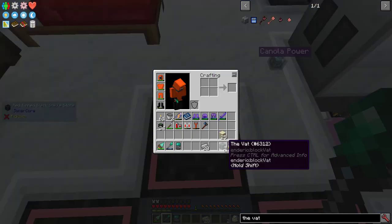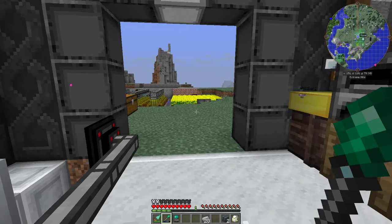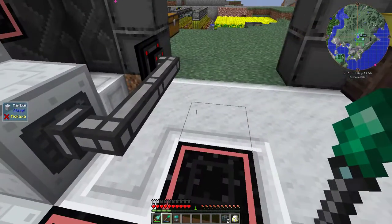I'm going to power it with rocket fuel. I've been doing some testing, and I managed to figure out how much gunpowder, redstone, sugar, and potatoes I need per minute or so. In order to get all that, I'm setting up 4 different systems.